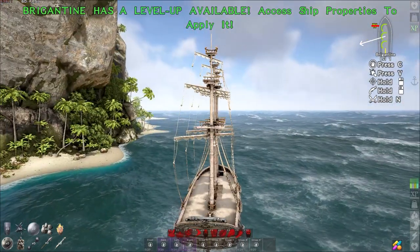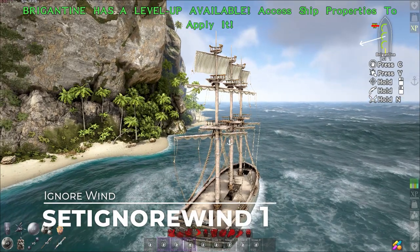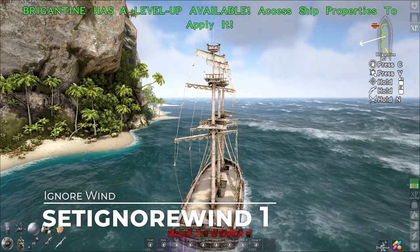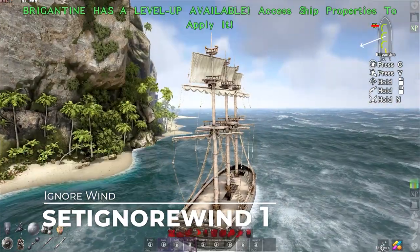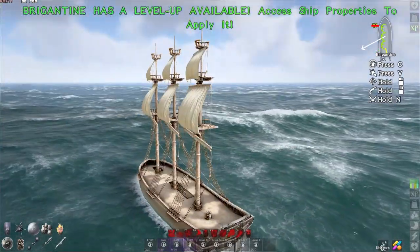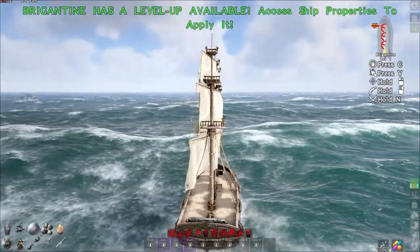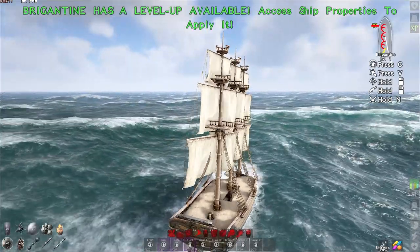So the first admin command we're looking at here is the ignore wind command. This one is going to be: cheat setignorewind, then either zero or one. If you want it enabled, put one; if you don't want it enabled, put zero. Keep in mind you don't actually have to put 'cheat' if you're in your own single player server or if you're the server host, but usually on an unofficial you'll have to put 'cheat', so I just like to include it just in case.